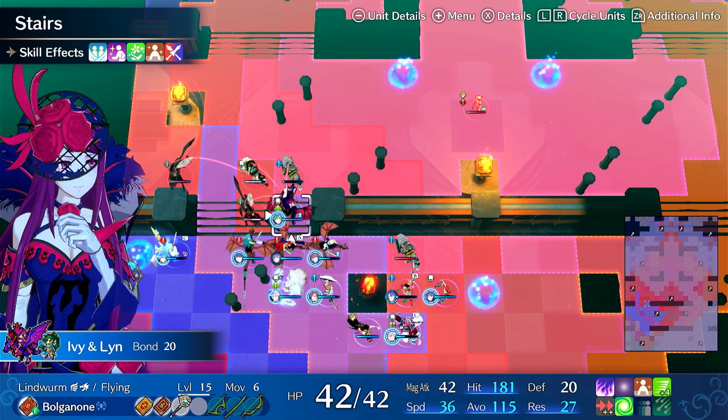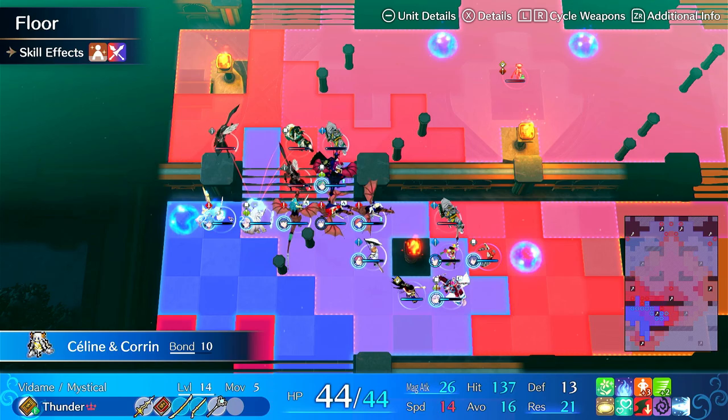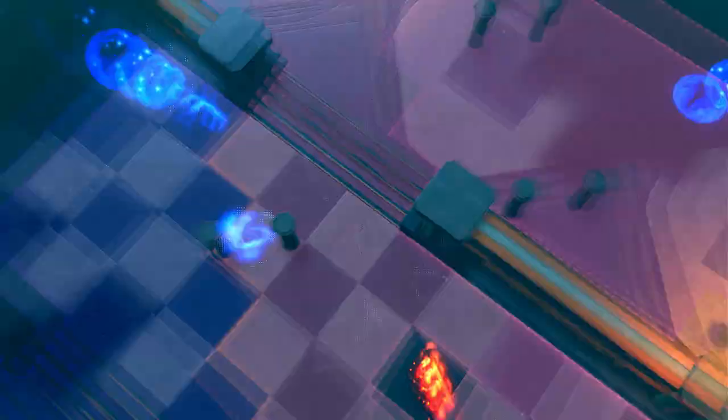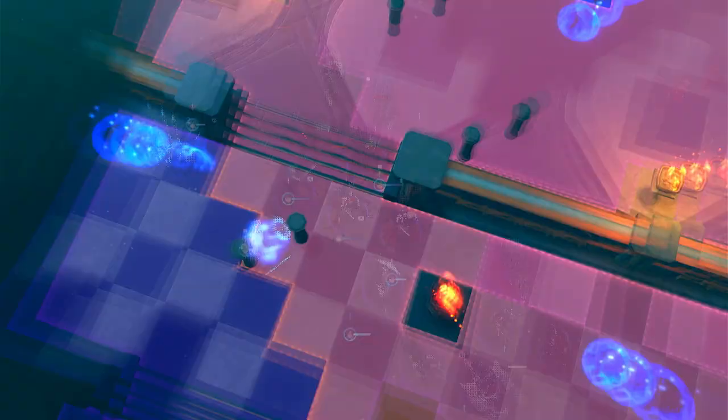So we can pretty much just deal with these by dancing Corrin here. Let's make sure we're within range. I'm just going to poke them - Thunder. You can recharge your Bonded Shield. Keep in mind the Entrap is now active every turn, so you have to keep silencing it.